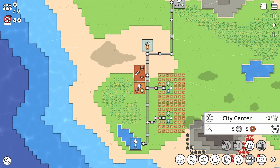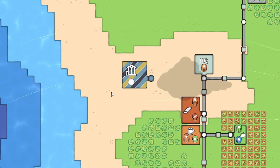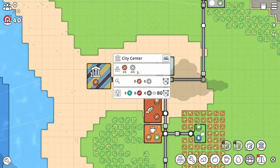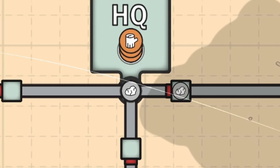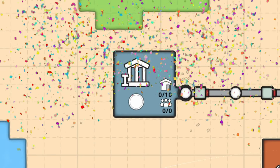That does mean we can start to build our population, so we can build a city center. Why don't we just start a little city over here on the coastline — a nice little sandy city. We need a lot of stone to come down here, five stone actually. Our stone's coming — they're bringing all the wood and the stone over. All right, we've got enough. There we go, our city center.